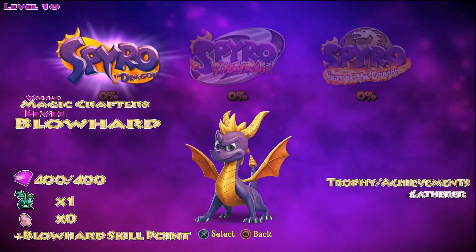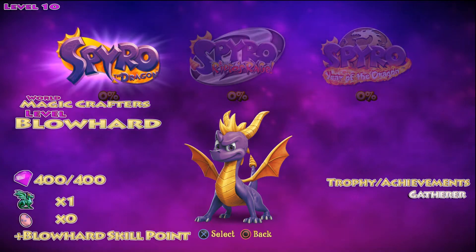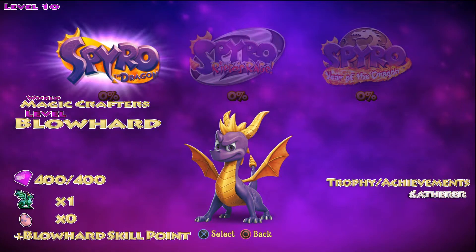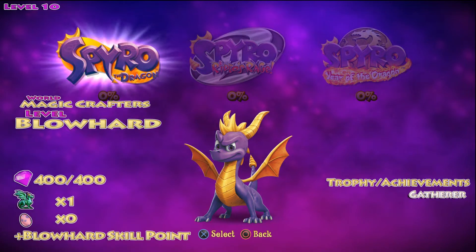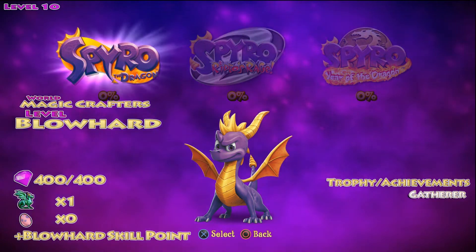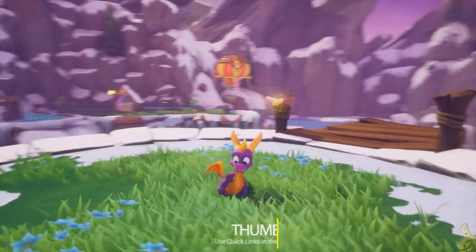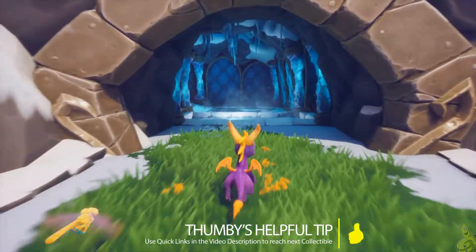What's up guys, Brian with Happy Thumbs Gaming here, and we are back with more Spyro the Dragon. This is level Blowhard from the Magic Crafters World — it's the 10th level in our playlist. We're gonna scoop up 400 gems, which gives us 100% for the level plus the Gatherer trophy achievement. We're gonna find that one lonely dragon and get the skill point — this is one of the easier levels for skill points and trophy achievements.